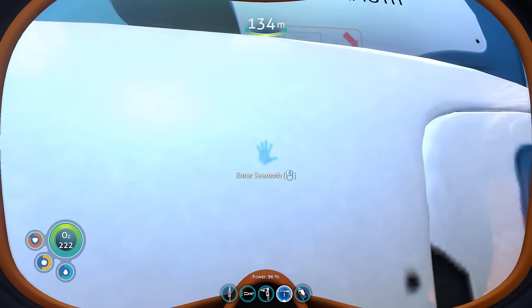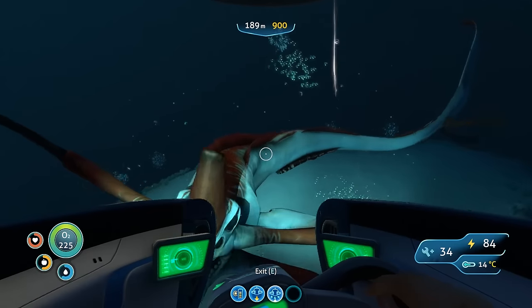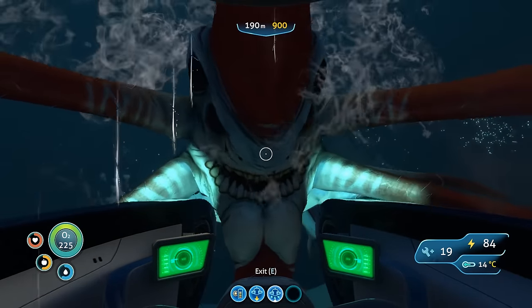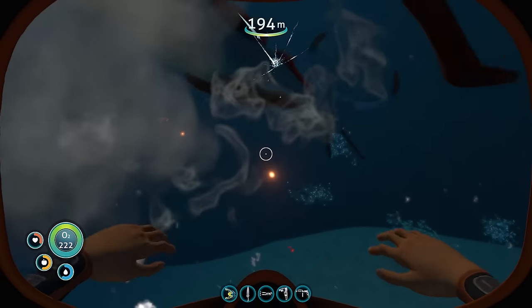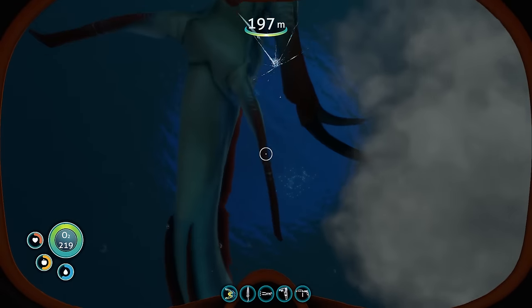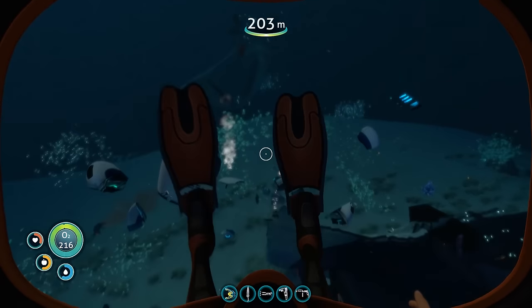You can use the repair tool to fix the damage to the Seamoth, and if not repaired and the health reaches zero the Seamoth will explode — hopefully without you inside. In order to build the Seamoth you will first need a mobile vehicle bay, which means you will need to find the blueprint scans for both the Seamoth and the mobile vehicle bay.